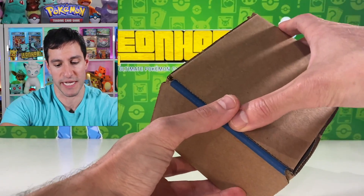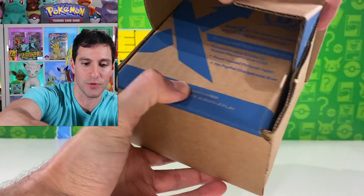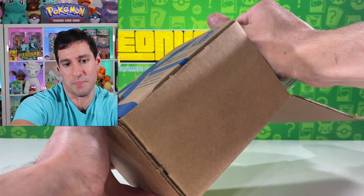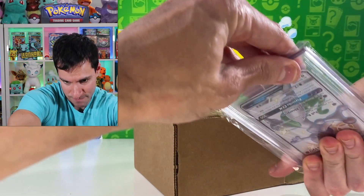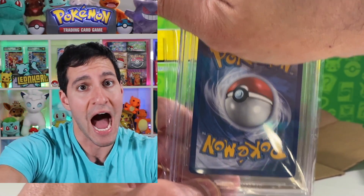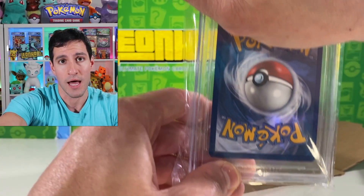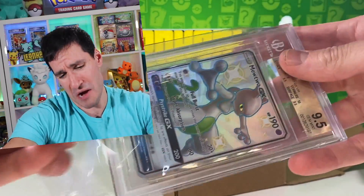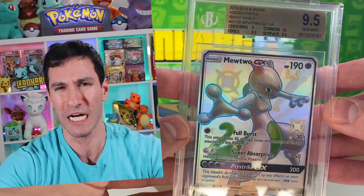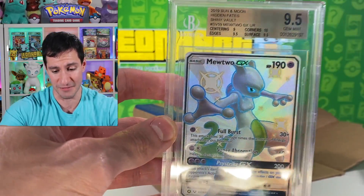Those cards are going to go really fast. Here's the box with our staff promo cards — let's get right into it without getting spoiled. First up is the Mewtwo. For this Hidden Fates shiny Mewtwo, my prediction was a Beckett Pristine 10 gold label. Let's see — it came back a BGS 9.5.